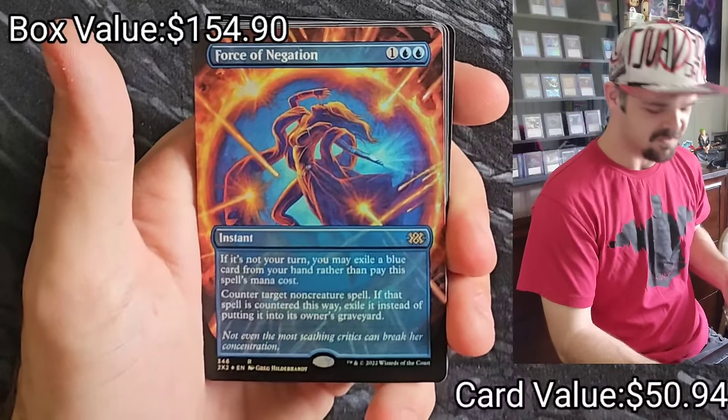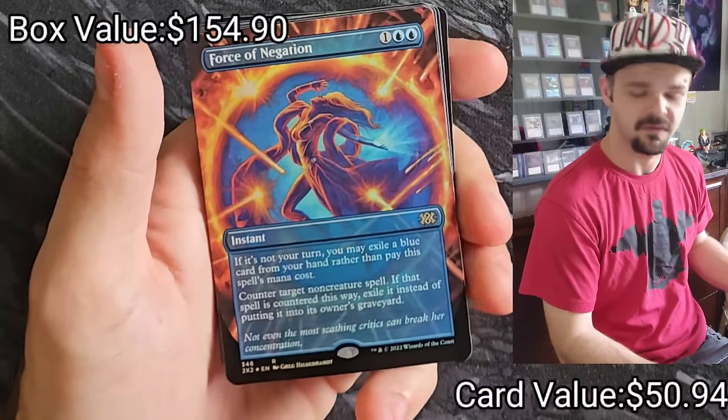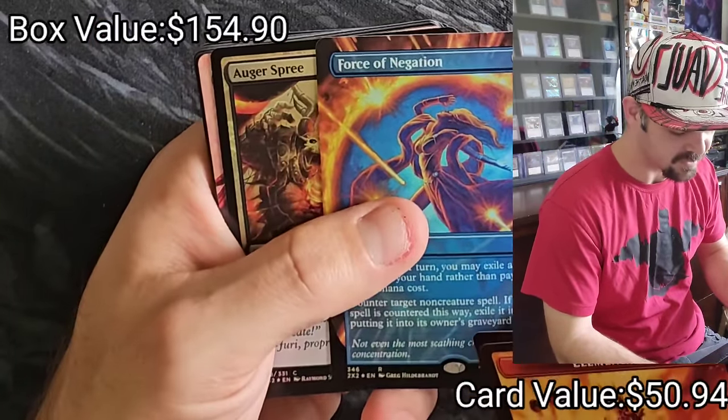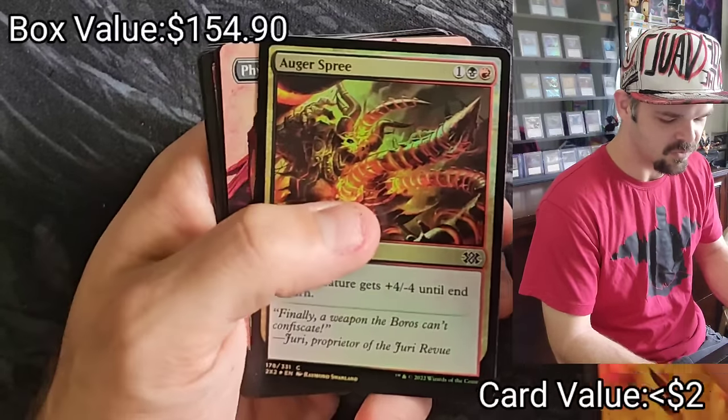Borderless Foil Force of Negation — woo, son! That's a pull. That's a pull. Oh, that's so nice. And then Crypt Expires. We're gonna set that right there. That is so nice.